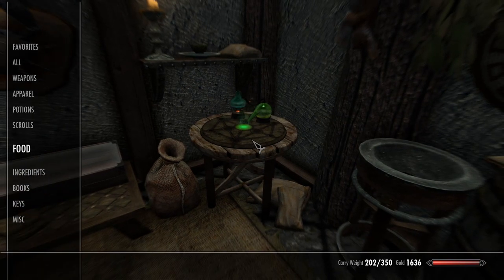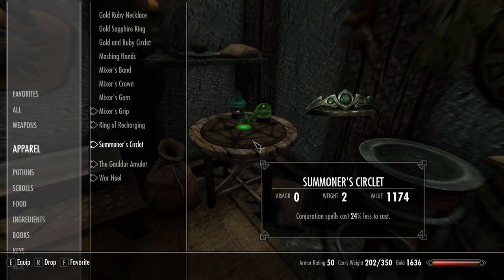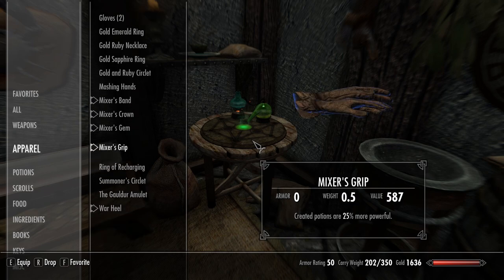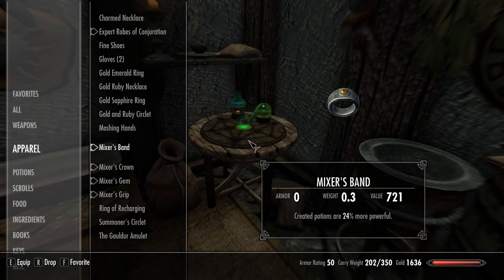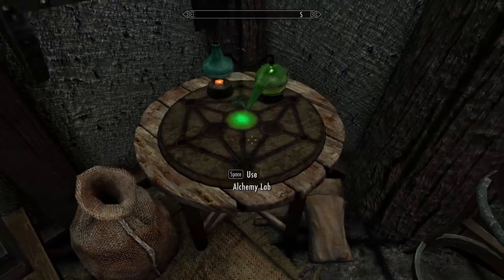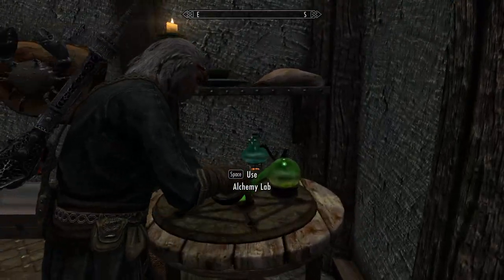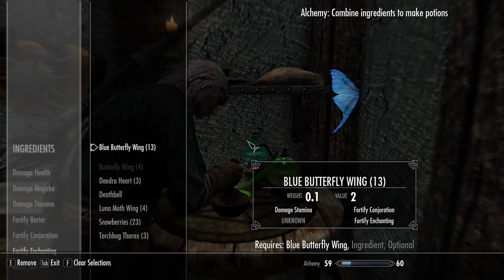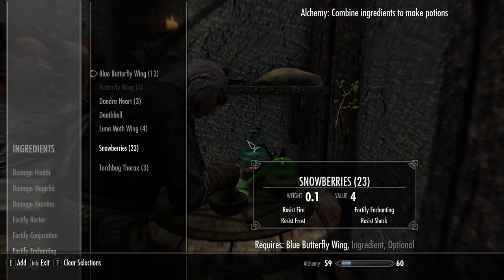I need to make a completely new set of gear for myself because my enchanting skill is maxed out. So I'm gonna equip this set of mixing gear that I've had on me for a long time - I've been dragging this stuff around, I really need to just leave it inside one of my houses. But anyways, with my mixing gear on, we're going to create some fortify enchanting potions here.